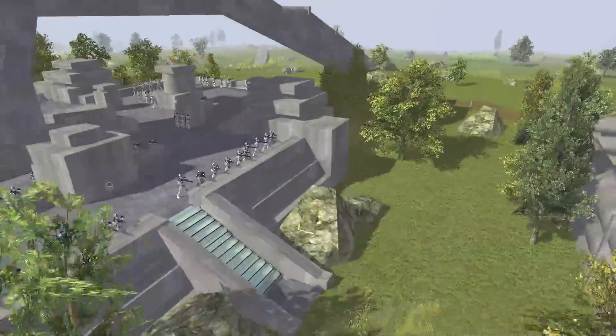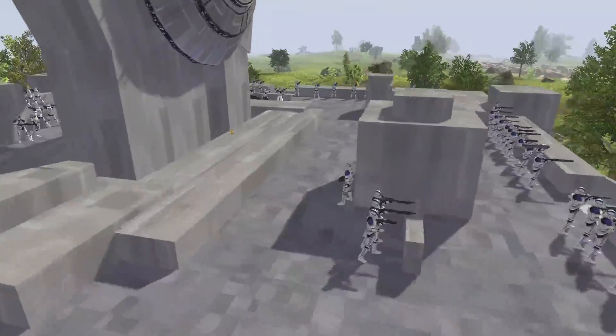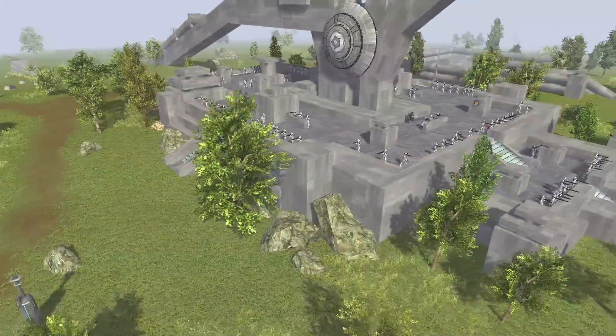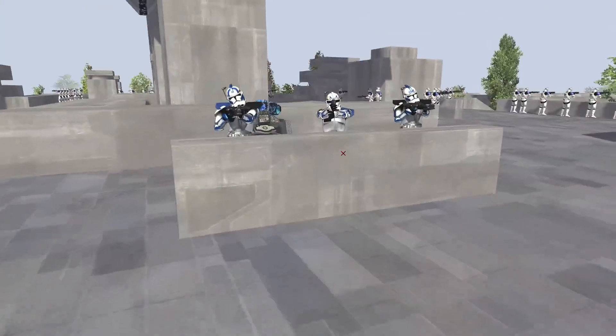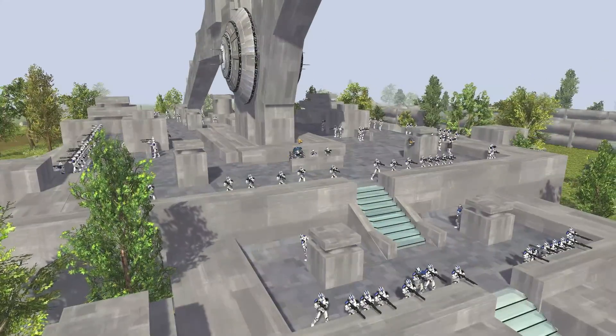What's going on, gamers? It's your boy Daily Tactics here, back with some more Men of War Assault Squad 2, the Star Wars Galaxy at War Mod. Today we have a doozy of a battle. We've got the main clone fort helmed by none other than Captain Rex, Arc Trooper Fives, and Echo, along with a lot of 501st troopers.